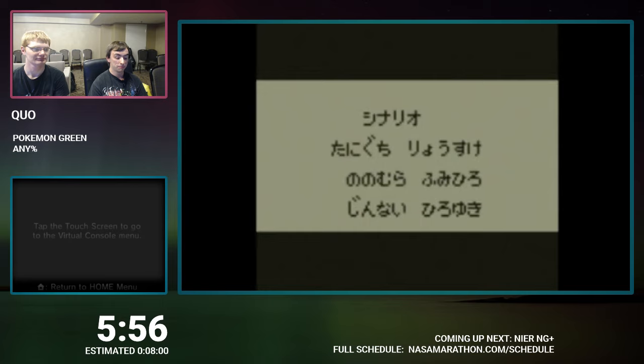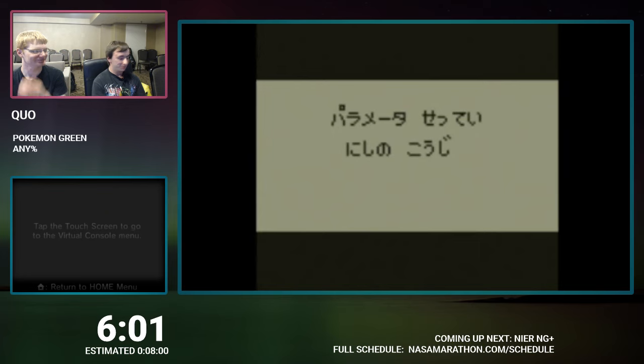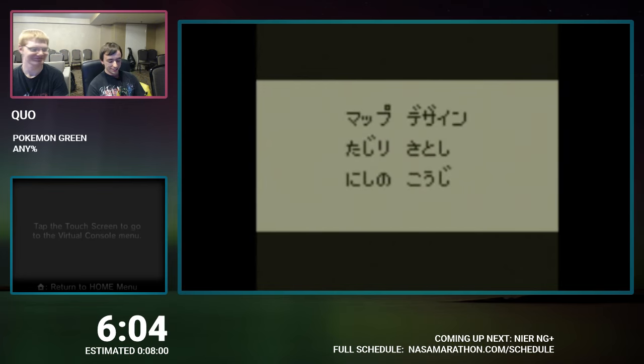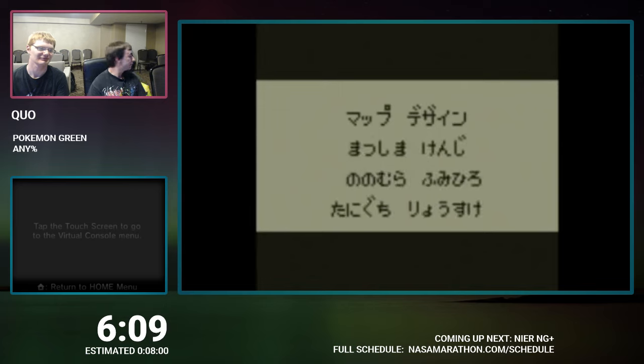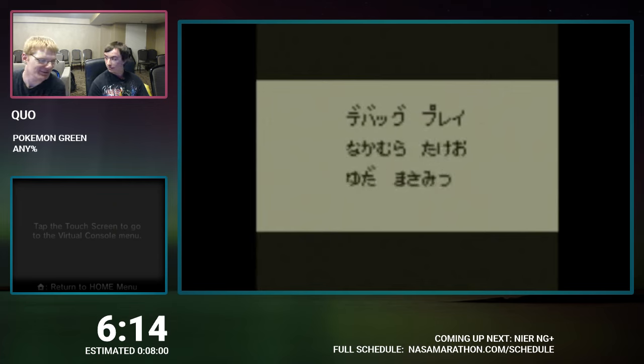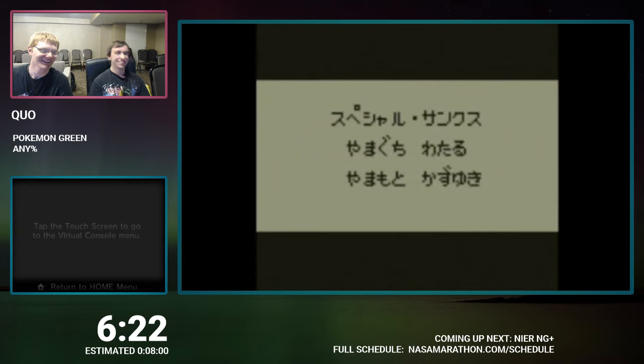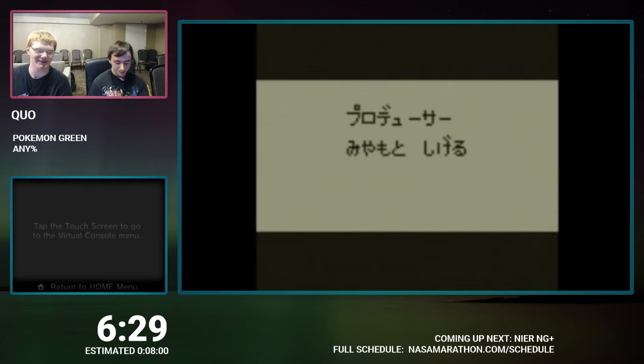So that is Pokemon Green. Hope you all enjoyed. That was like equally as trivial as Zelda 1. I've seen the run before — it's second quest. You just name a bunch of stuff. At least you get to do some weird out-of-bounds movement. Second quest ACE — you just appear at the end. You don't get to do the fun stuff.